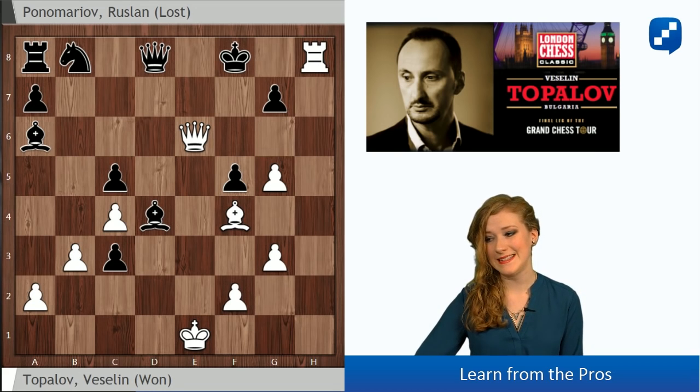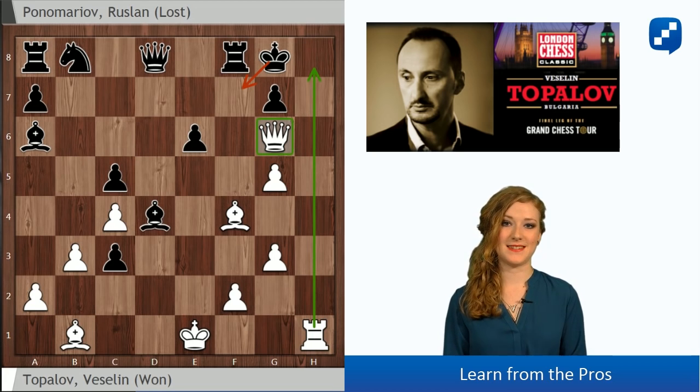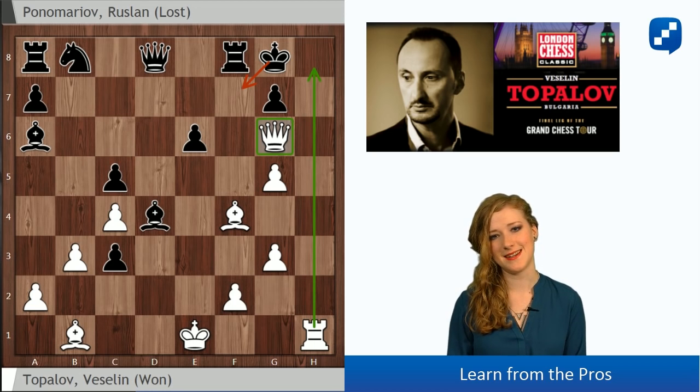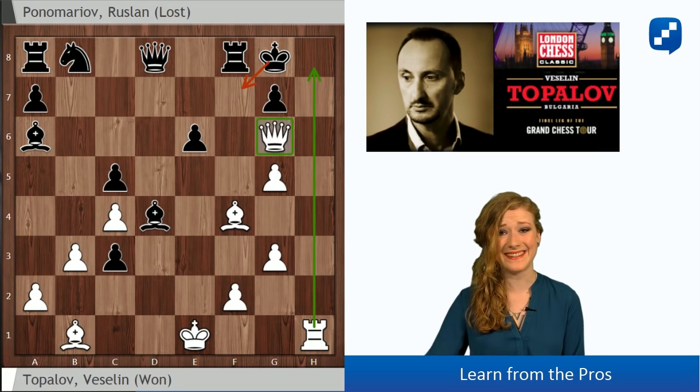So this position after Qg6 - rook and piece down, White is not giving a check, hasn't captured anything, but you cannot do anything against Rh8, king takes h8, Qh7 mate. Incredible, isn't it?